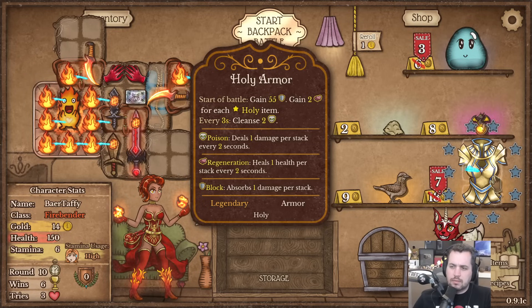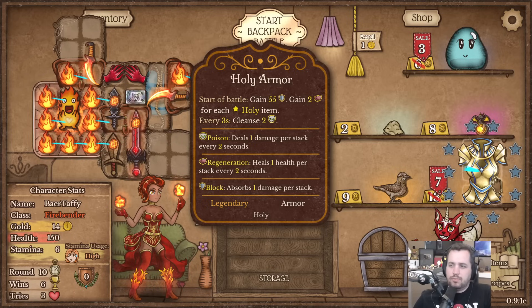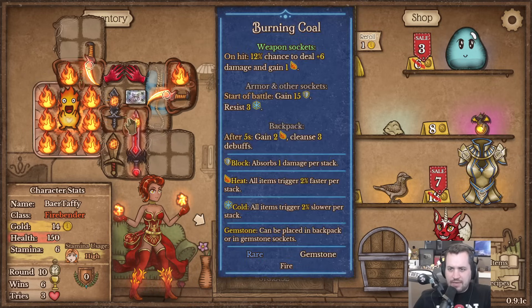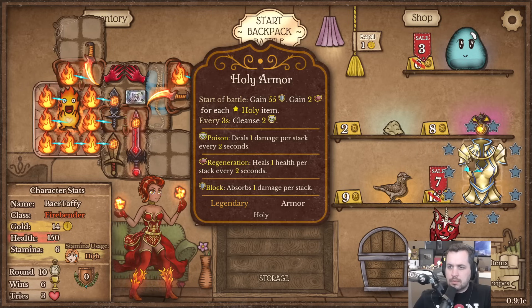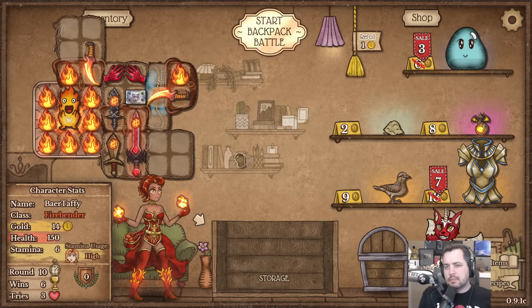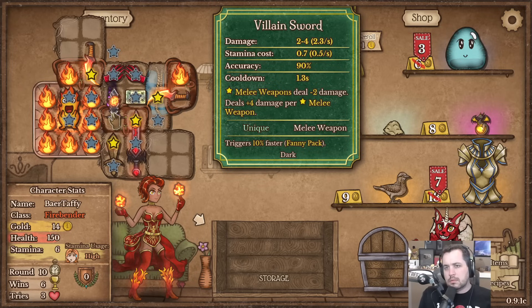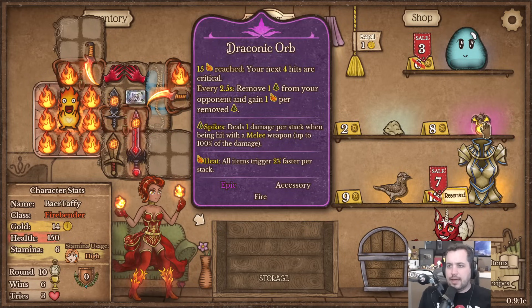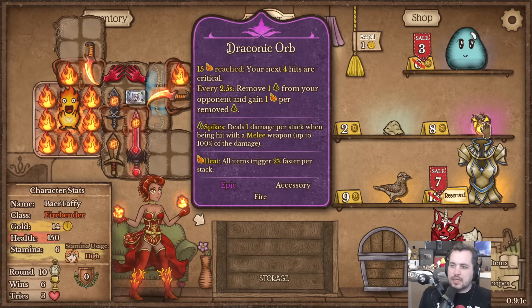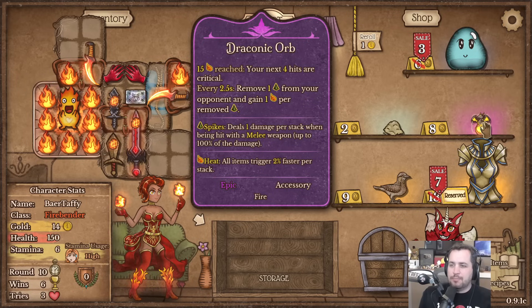Does this even really work for what we're doing? It's probably just pretty good no matter what, but it definitely likes having holy items more than anything else. I'm very curious to see what it transforms into and how many Flames we'd need. '15 heat reached: your next four hits are critical. Every 2.5 seconds remove one spike from your opponent and gain heat per spike removed.' That's a very specific thing.